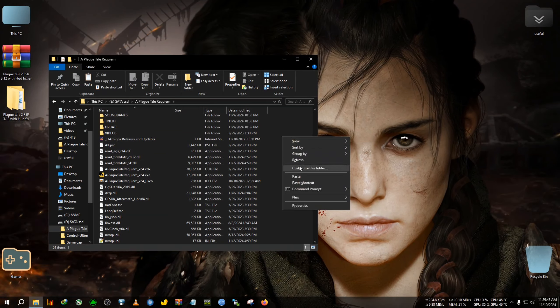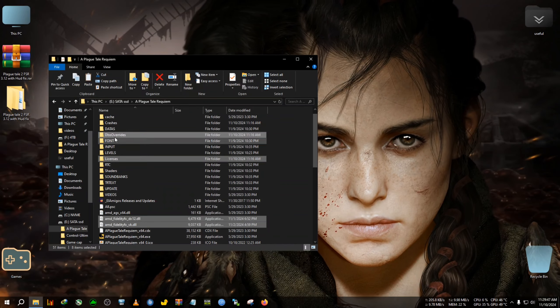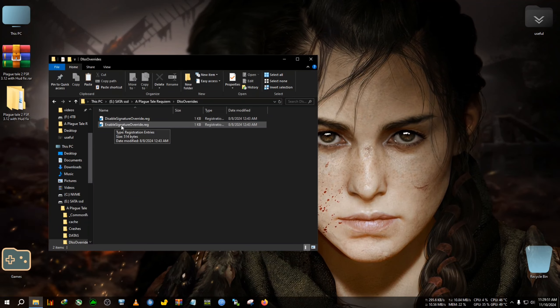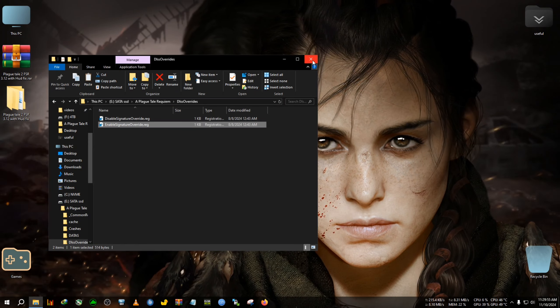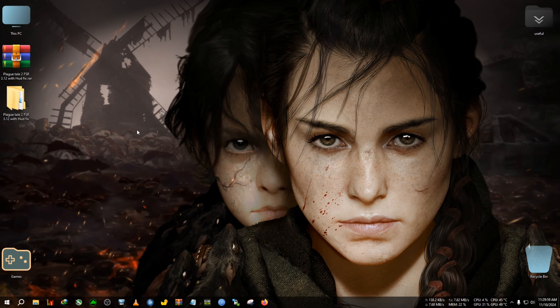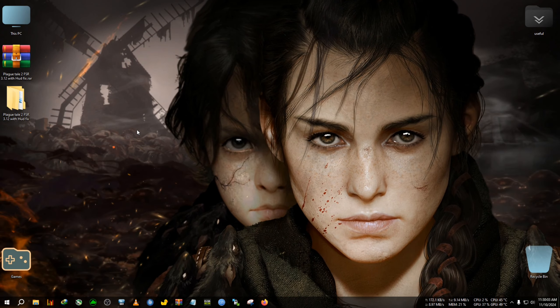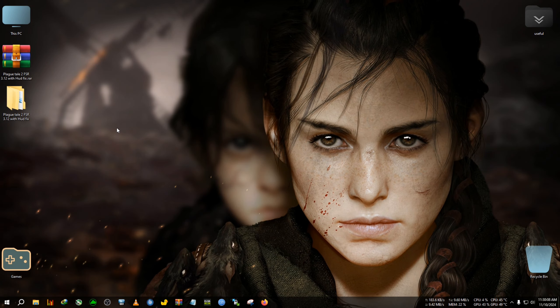Where the Plague Tale Requiem 64.exe is located, we paste everything right here. After pasting, go inside the DLSS override and double-click on 'Enable Signature Override' and click yes. Remember, we are not going to use the in-game frame generation from the graphics settings menu — we are going to use OptiScaler's frame generation, which is why I'm using OptiScaler instead of DLSS Enabler.